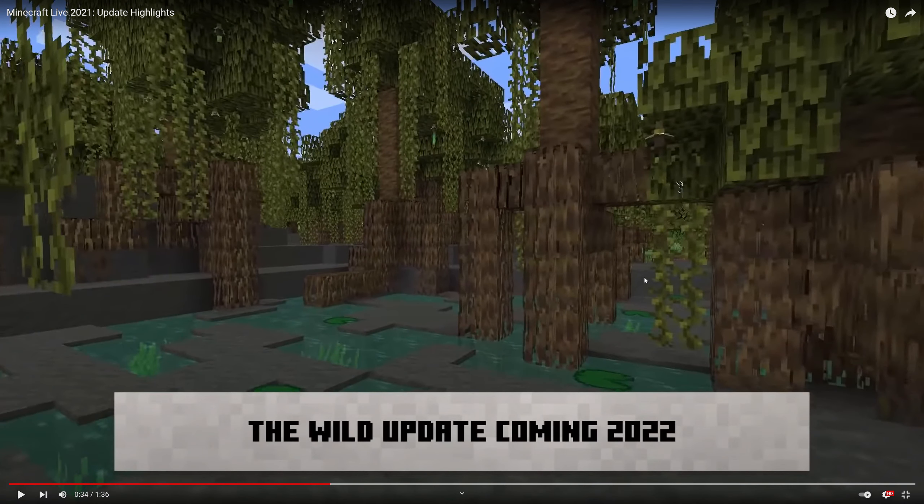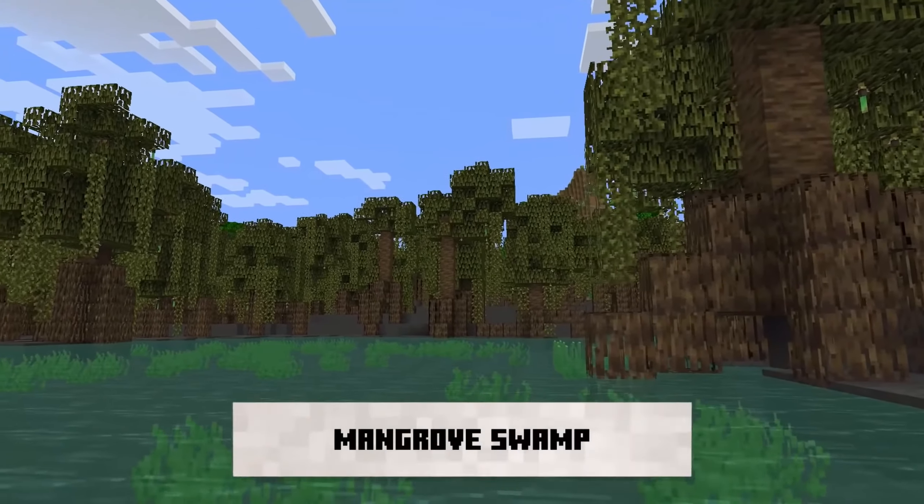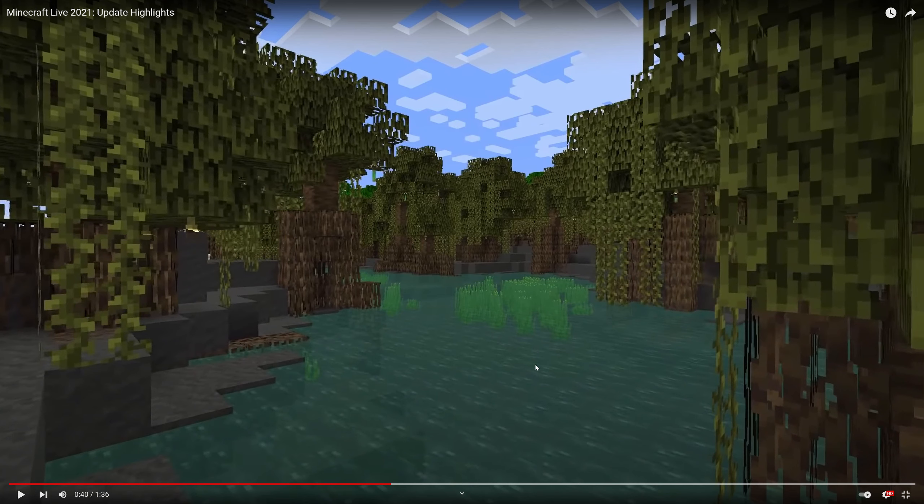This is the most exciting part because the new Wild Update is — I believe — the update after Caves and Cliffs Part 2. And the reason this is so exciting is not only because of the frogs. This swamp, by the way, it does look beautiful.